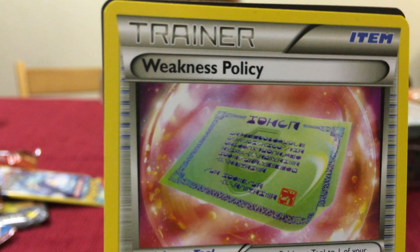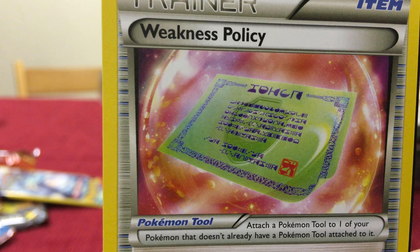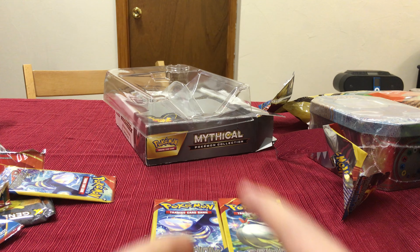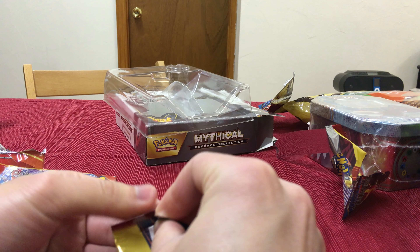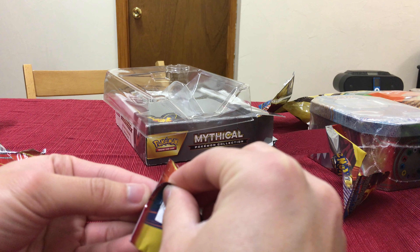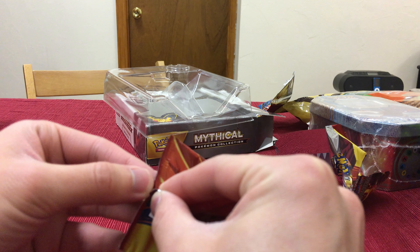A what? Oh, shit. For the low price of $7 a month, you can have this thing — you can have no weakness. Holy shit, that's amazing. No holo this time. We have two packs left. I actually got a holo when I bought eight of these in Michigan — there was a Professor Birch's Observations. Those go for like $5.